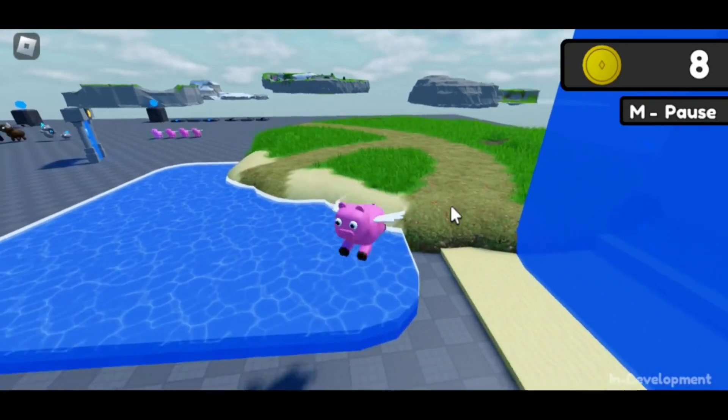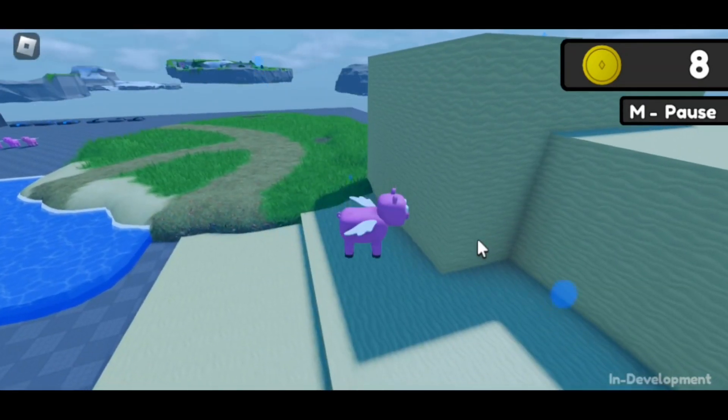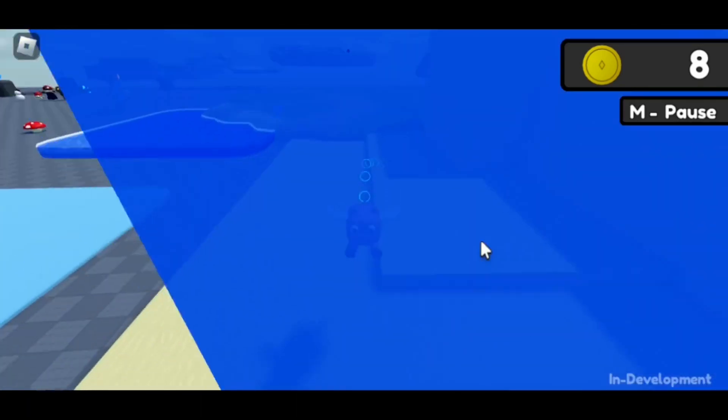If you glide into water, you are now forced out of gliding and put into swimming. You can also now swim down faster. This is done by pressing CTRL on a keyboard, X on an Xbox controller, or the dedicated button on mobile devices.